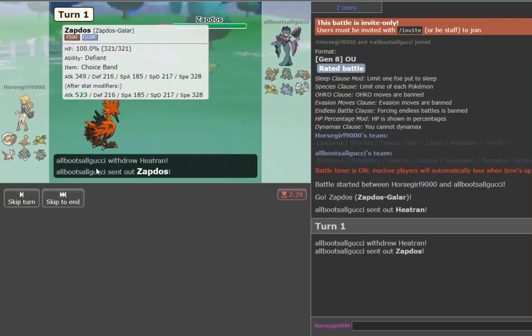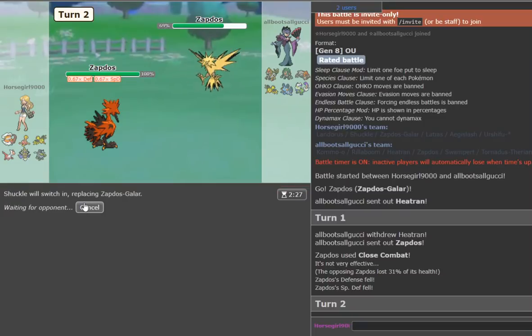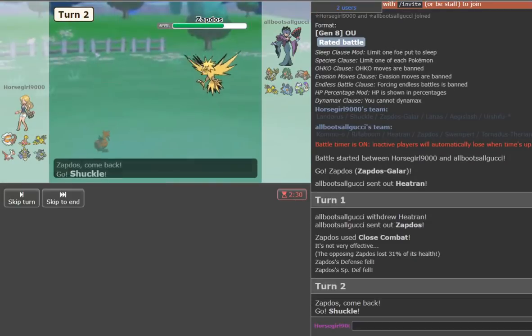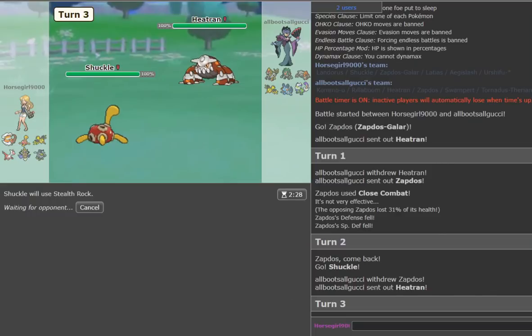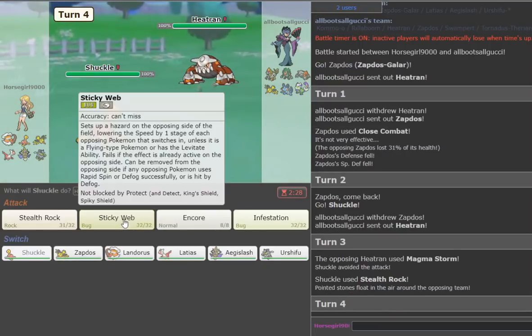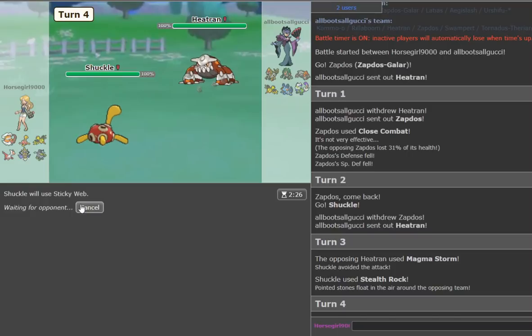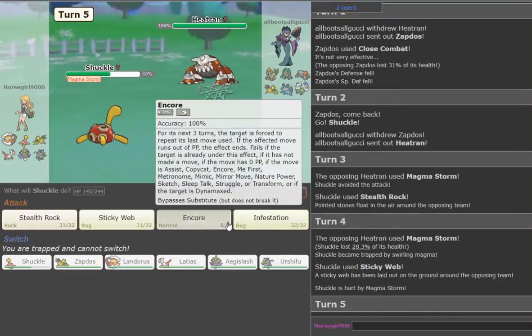We go Close Combat — he goes to Zapdos, just don't para. We get 31 — that's fine. Now we go to Shuckle. We get some chip on Zapdos and we get the Shuckle in. I'll Roost here since if he goes for an Electric move it's no big deal. He goes Heatran — that's fine. We just go for Stealth Rocks. He goes for Magma Storm and misses. Now we go for Sticky Web.